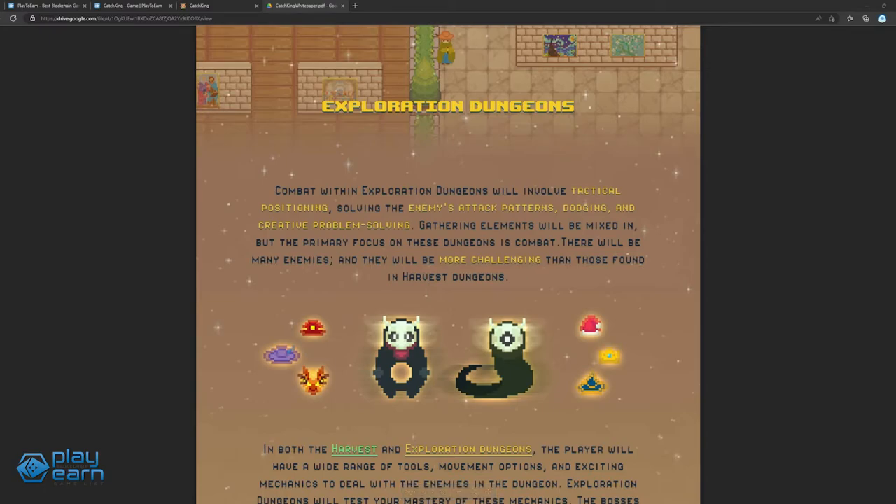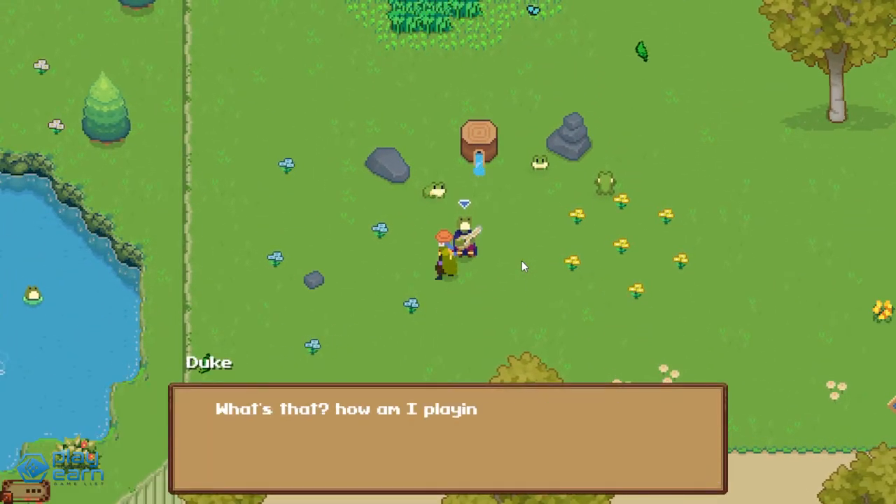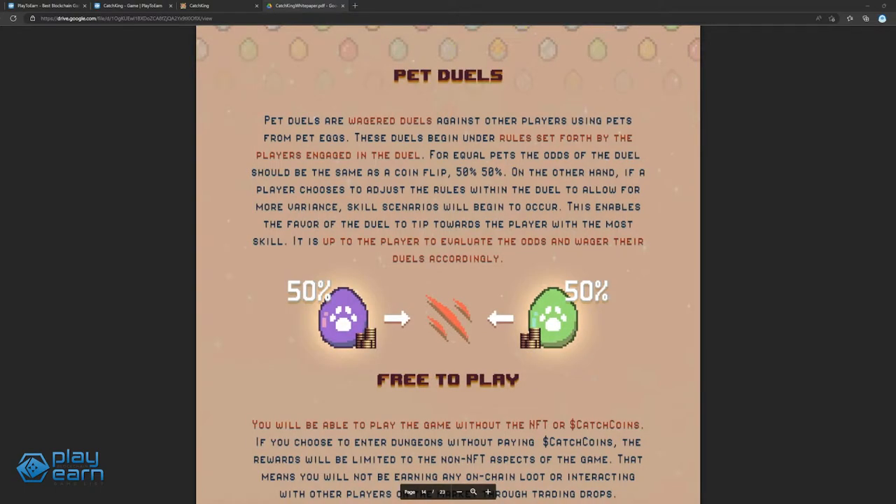Exploration Dungeons focus more on the combat side of the game. Combat will be the main goal, involving tactical positioning, dodging, and creative problem solving. Enemies found here are harder than those in Harvest Dungeons. This dungeon is higher risk but also has higher rewards for more experienced players. Other features include a pet system where players can hatch eggs to gain pets, take care of them, and put them in wagered battles with other players.